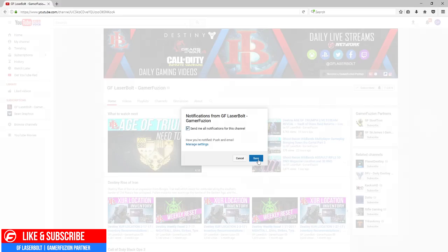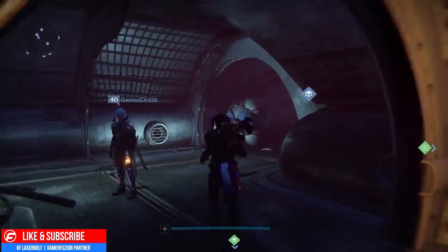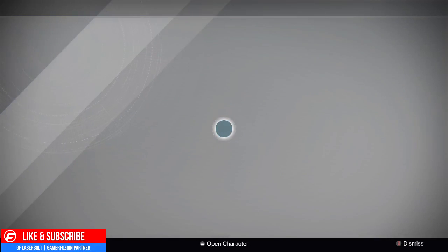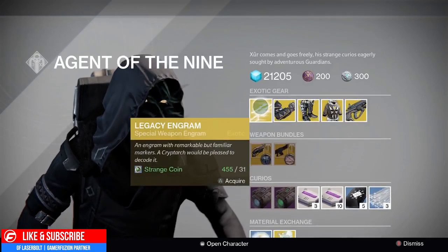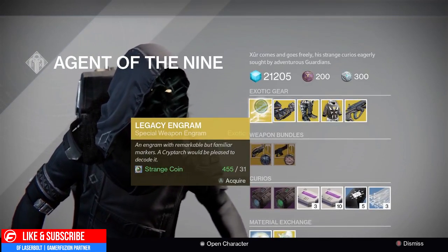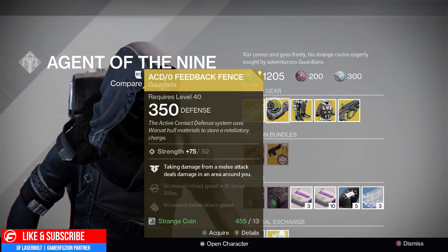Let's see what Xur brought this time around over here at the Reef. It was almost Friday the 13th but not really. Let's see what he brought — we have a Legacy Engram, and of course you guys know Legacy Engrams are old stuff.